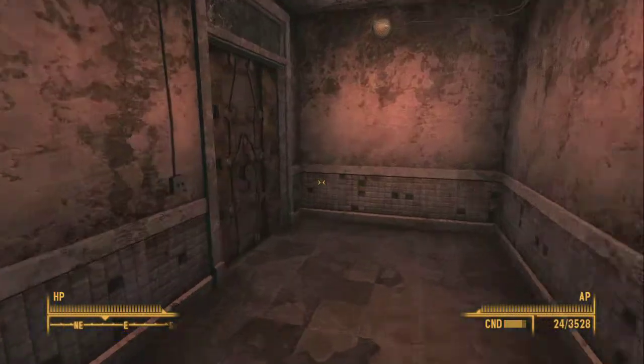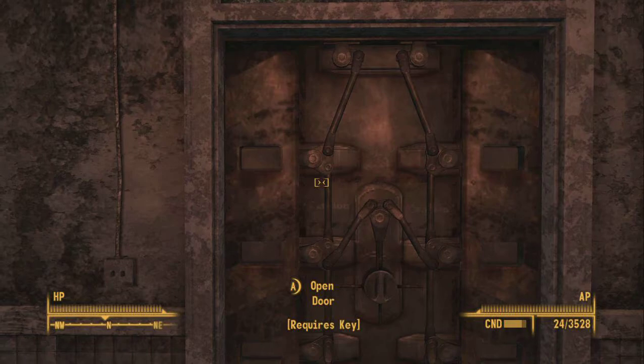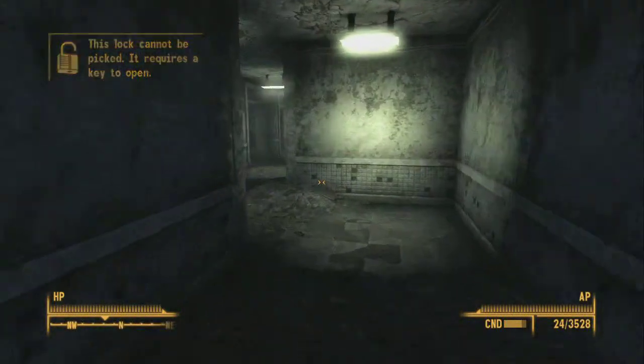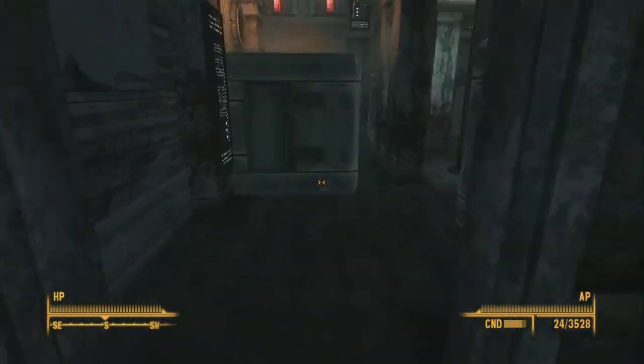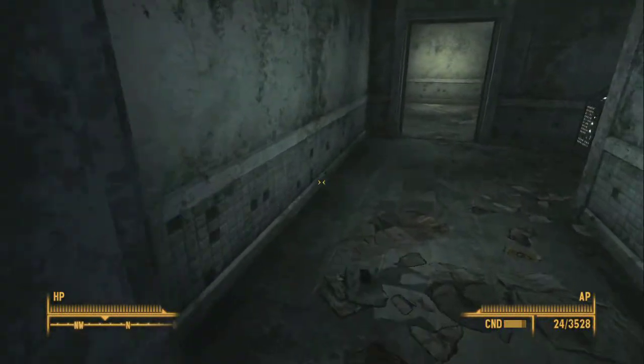I'm gonna show you that it still requires a key, which obviously is false. So I'm gonna cut it here and we're going back downstairs to the third terminal. Here we are down at the third terminal, heading down to the bottom of the mainframe room — as you can see, there's the mainframe.